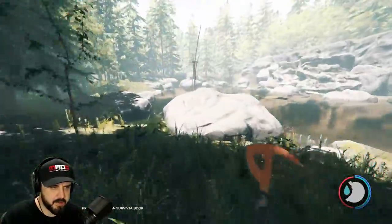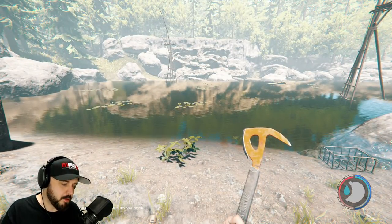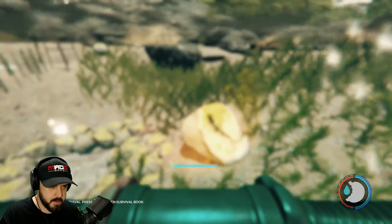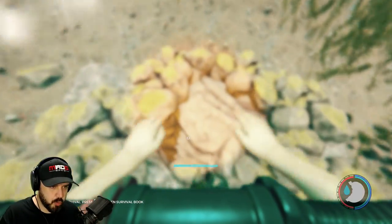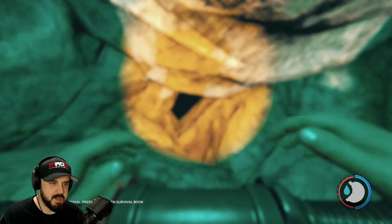And here it is. The entrance is directly in the center, so go ahead and put on your rebreather. And you want to just jump right in. The cave entrance is right here — go ahead and hit E, and plummet down.